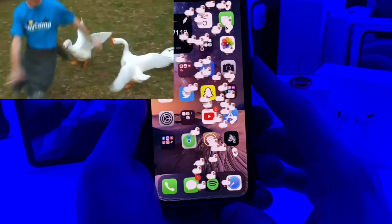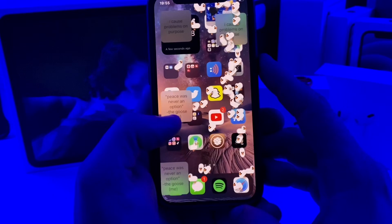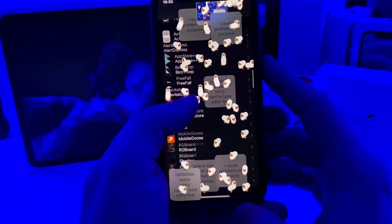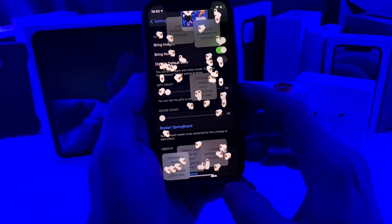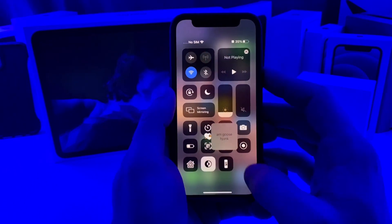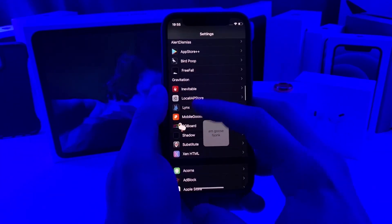Holy crap. Yep, they're just invading my phone. Let's see if I can even make it back to the settings — the challenge is you cannot click exactly where they're standing, so I'm gonna have to kind of avoid them. Let's get back down to Mobile Goose and we will put that back to one if we can get it. Get off that slider! There we go — put it back to one and restart the springboard. There is also a little control module that you can download separately, called Mobile Goose CC, and you can just enable or disable it straight from the control center. For now we'll go ahead and disable him real quick because he's kind of annoying.